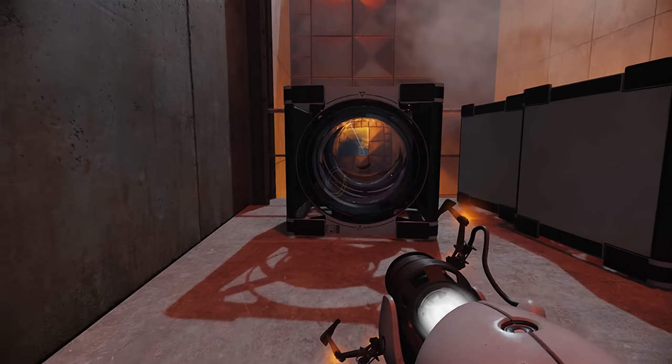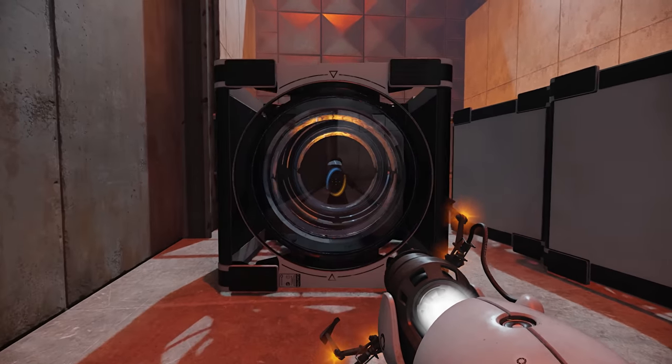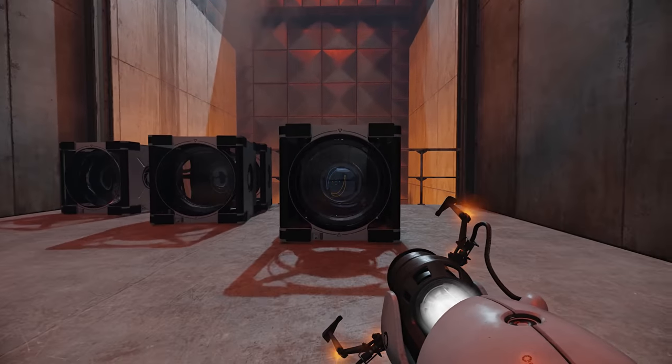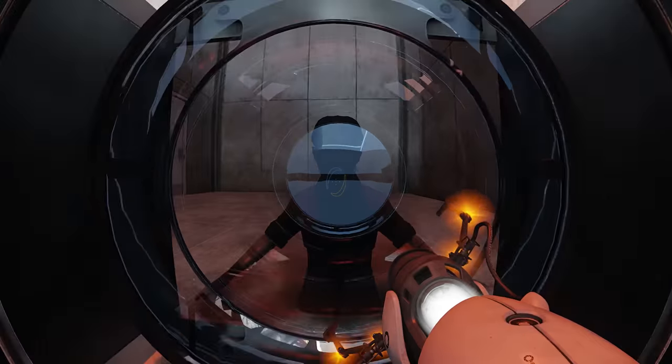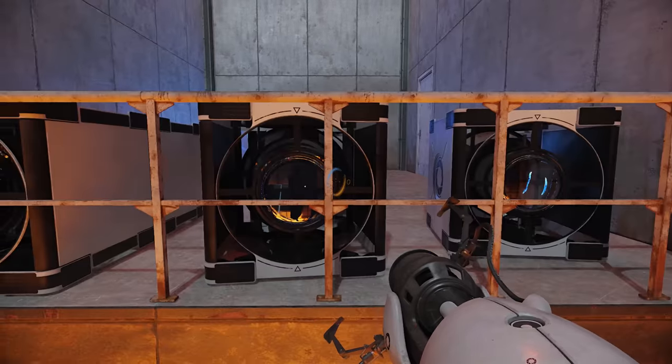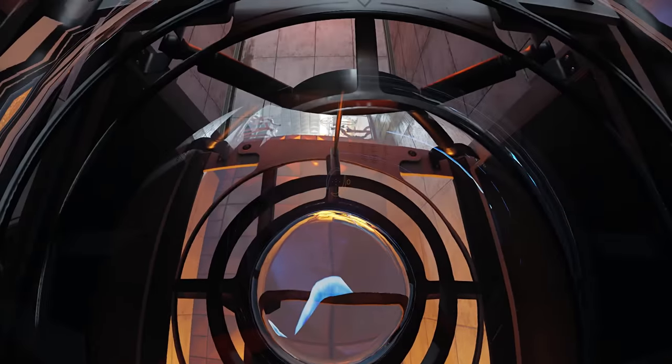Next I tried lining up a few of these lenses next to each other to see how complex I could make the path tracing calculations. Problem is, I don't know what it's supposed to look like when you line up three lenses like this next to each other. It doesn't look like it's reaching through to the other side, but then looking through them the other way it still appears to show the portal on the other side, but in a super-skewed way — so maybe it is working.